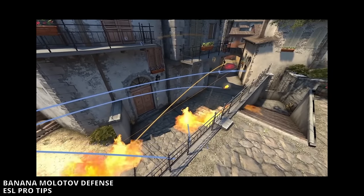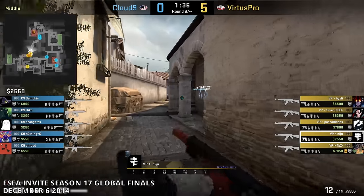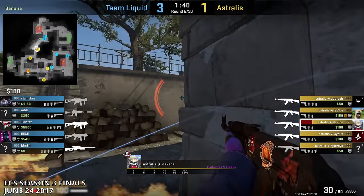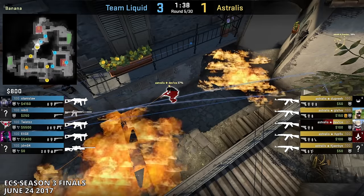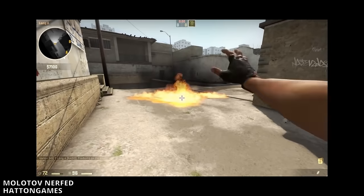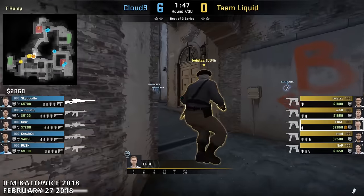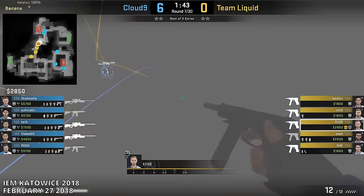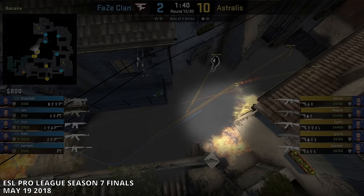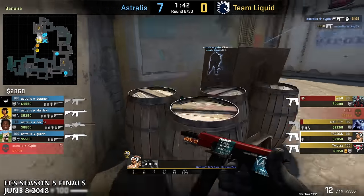Despite everything the T's had created so far, they still hadn't come up with an answer to the CT Molotovs. For the last five years, ever since CTs started using Molotovs, T's often took one of two choices: either run through the fire ready to fight, or simply avoid the fire and find the gaps where it isn't spreading. But there was one option that hadn't been explored much yet — using smoke grenades to extinguish them. The ability to extinguish Molotovs had existed ever since the Molotov nerf in 2012. It was only now in 2018, six years later, that T's started using the mechanic more proactively. By extinguishing the early CT Molotovs, it gave space for T's to stay in Banana.